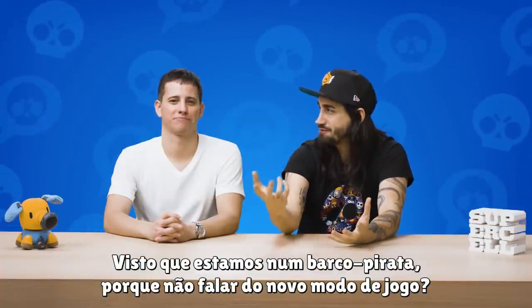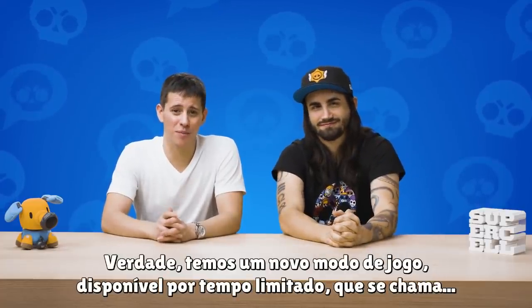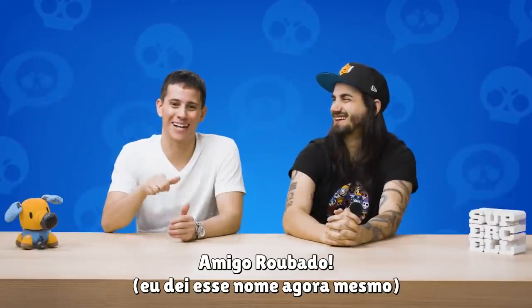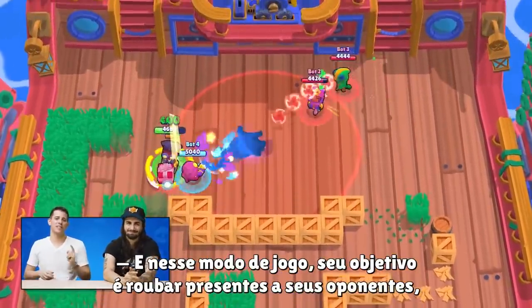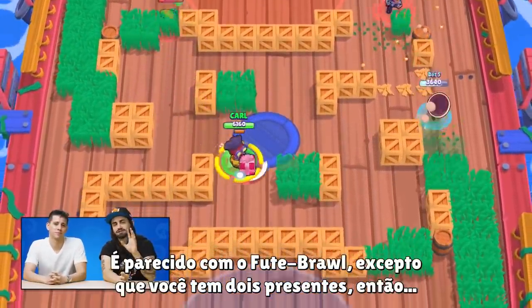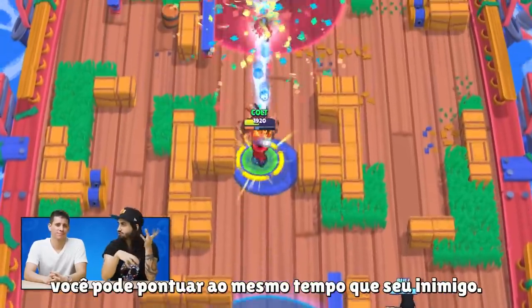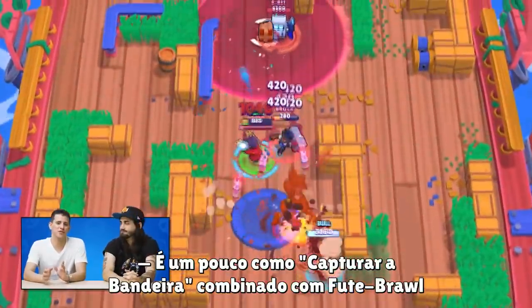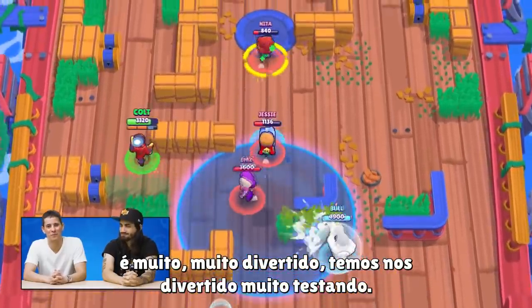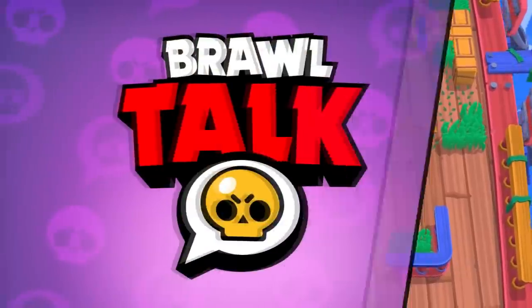And since we are on this pirate ship already, why not talk about the new game mode? We've got a brand new game mode, only here for a limited time, called Present Plunder. In this game mode, your goal is to steal presents from the opponents before they steal yours. It works quite similar to Brawl Ball, except you have two presents, so you can actually score at the same time as your enemy. It's a bit like capture the flag combined with Brawl Ball — really fun. You can even pass presents over walls.